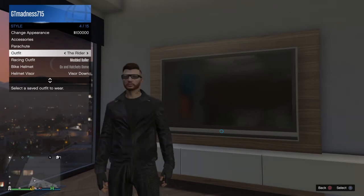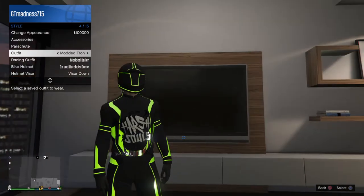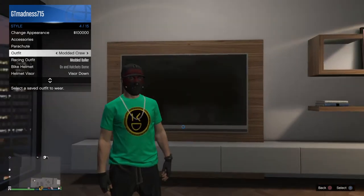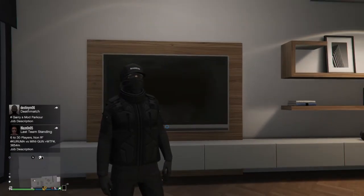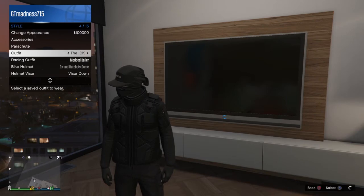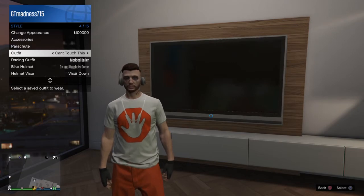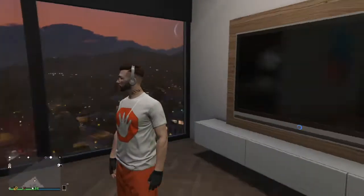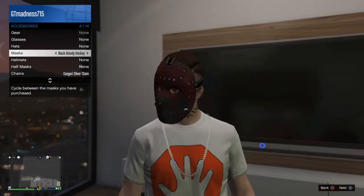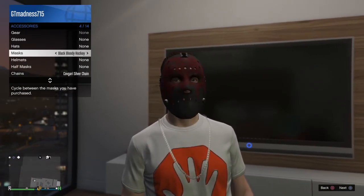So first thing you want is to get any outfit with a mask on it. You can put a mask on any outfit — for example, I'm just gonna do this one right now. What you're gonna want to do is put a mask on under style accessories. You can do any mask of your choice, but some masks they only have glasses. Let's do this one to show you guys.